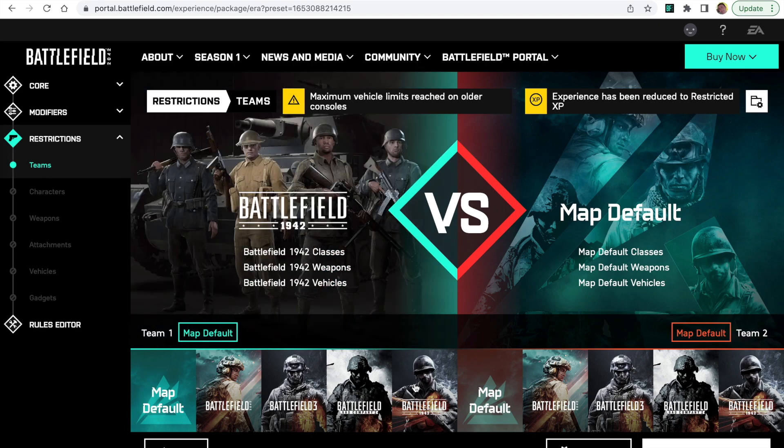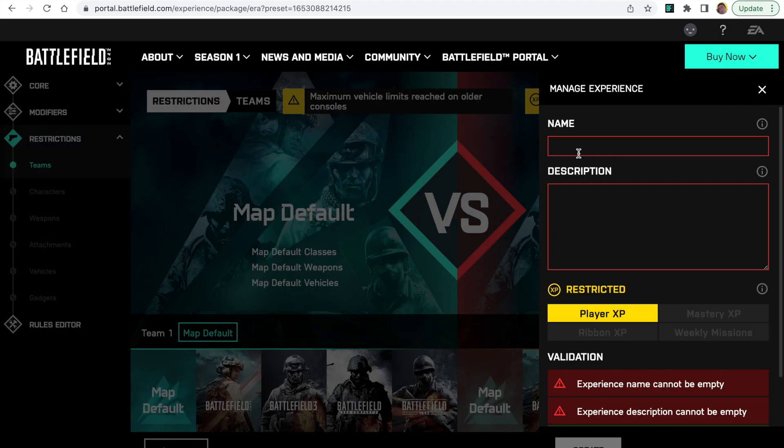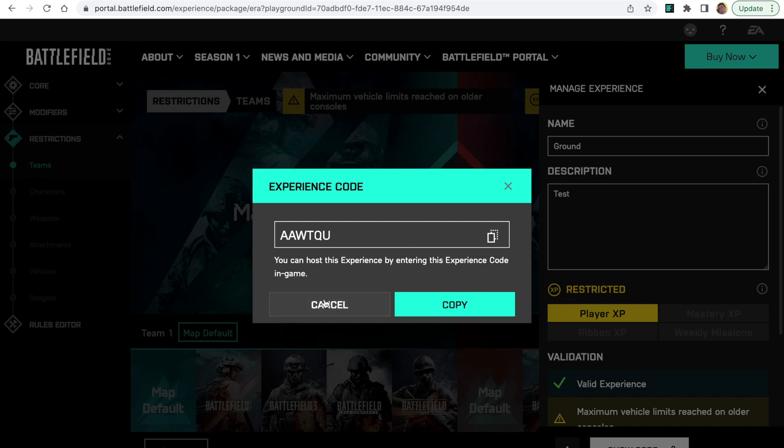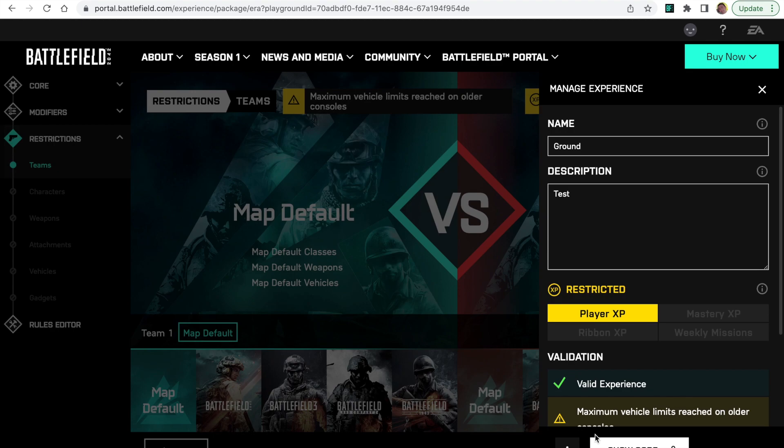A couple of finer points. That's all ready to go, so we can save that. Let's call this Ground Superiority — I'll call it ground for now and put in a description. Once that's created, you'll find it in the host section under Portal and you can share it with your friends. You can share the code as you would any other experience, or you'll find it under the host section in Portal in the game.